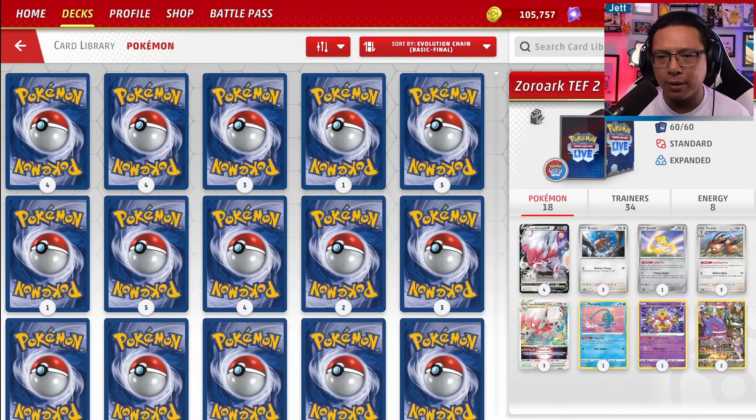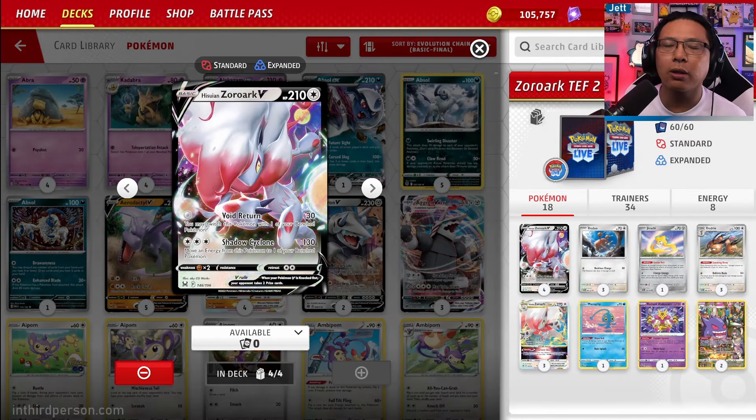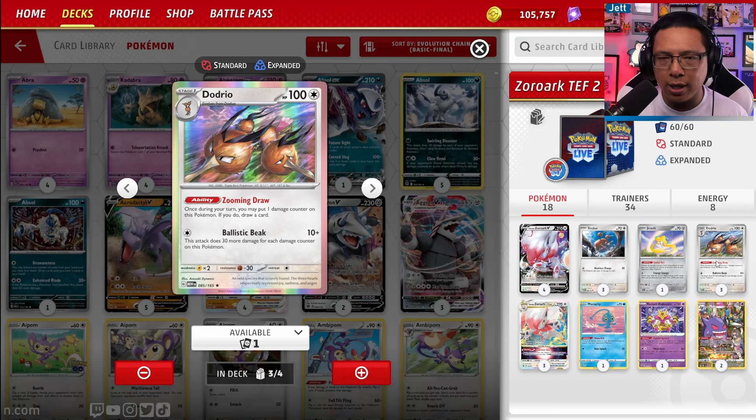Let's dive into the deck. We've got a 4-3 line of Zorark V-Star. Zorark V is not bad either — it has the attack Void Return, where for no energy you do 30 damage and can switch this Pokémon with one of your bench Pokémon, so you can throw something into the active that you don't care about to protect your Zorarks for the following turn. We also have a 3-3 line of Dodrio.